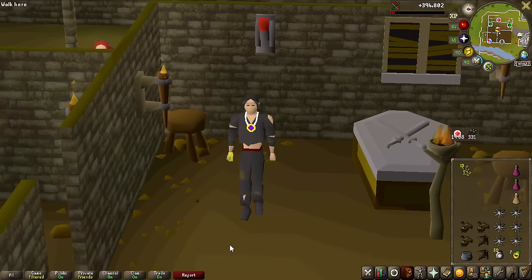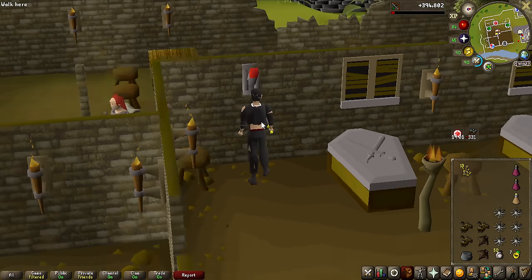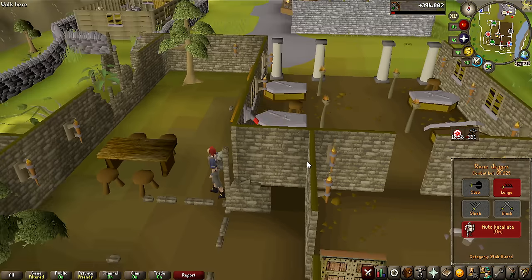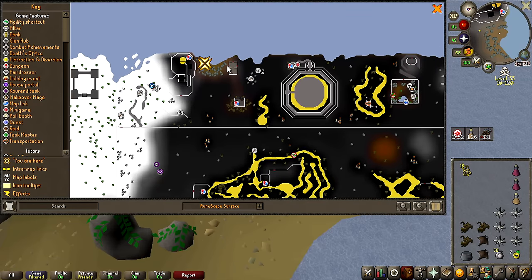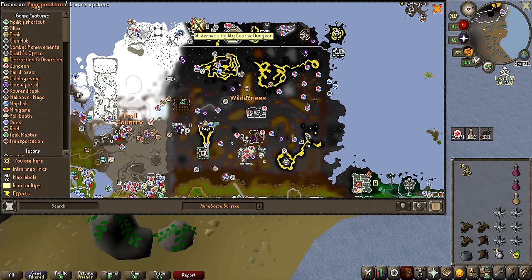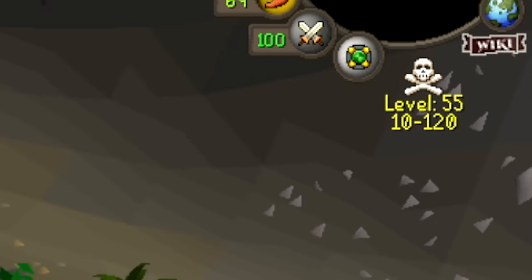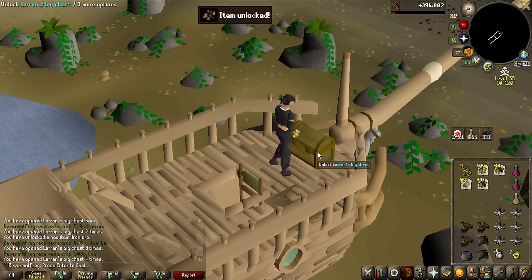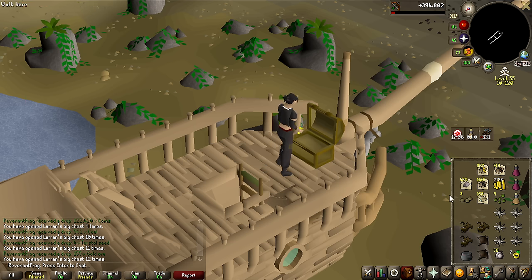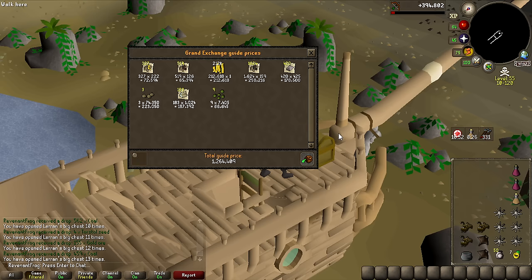It is now finally time, after all this Slayer, to open the 13 Larran's Keys that I've accumulated — and yes, I'm going to be risky with it. I'm going to go with all of them in the same inventory. Hopefully I don't get PKed if I get caught this deep into the Wilderness. This location on the map is where you open the keys, and that is literally as deep into the Wilderness as you can possibly get — people all the way from level 10 to 120 can actually attack me here. Down to the last three keys — Torstol Seeds, Gold Ore, and Coal. Price check: 1.2 million. I do not say no thank you to that.